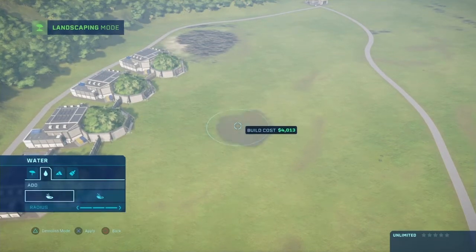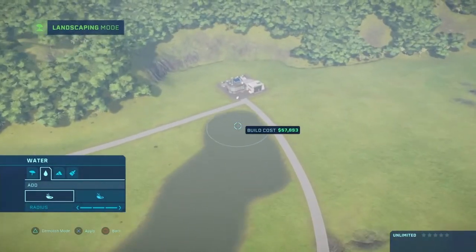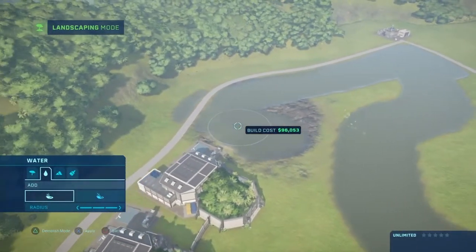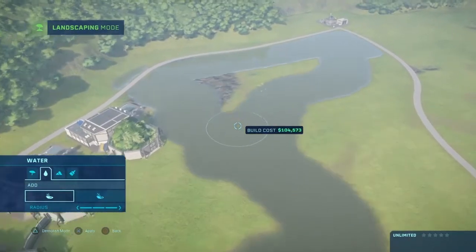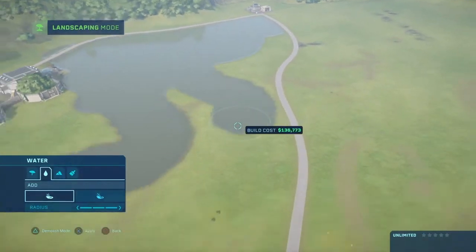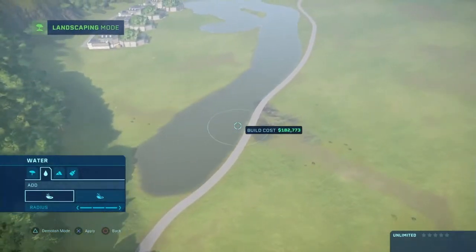Flatten it and then pour it with water. The terrain tool can't go in the buildings — even though I literally just saw it go into the building for a second there. Yeah, I'll fix that.